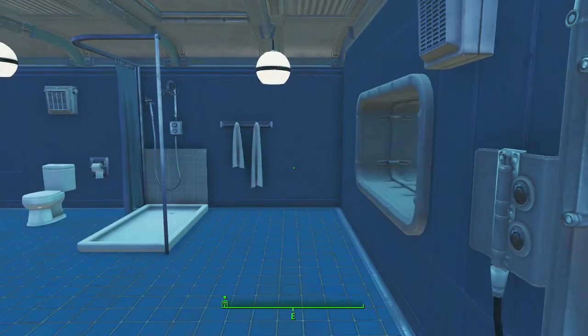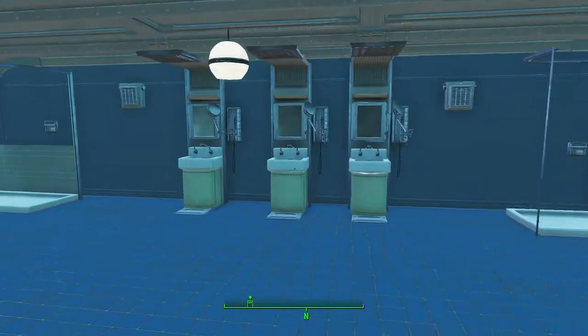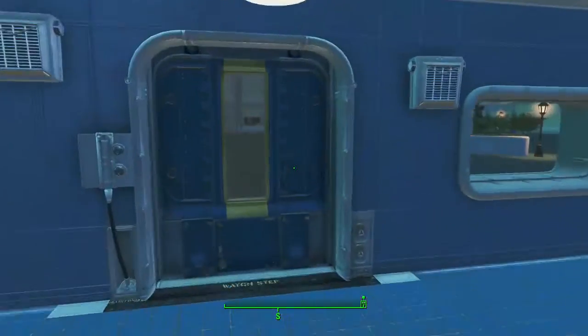Over here is the bathroom area. As you can see, it's all nice and tidy, really clean. Everybody's got soap, toilet paper — everything you would desire in any emergency. It's basically like a five-star hotel down here.